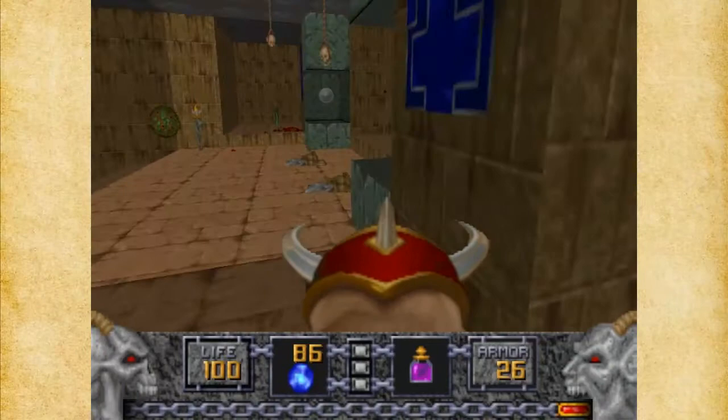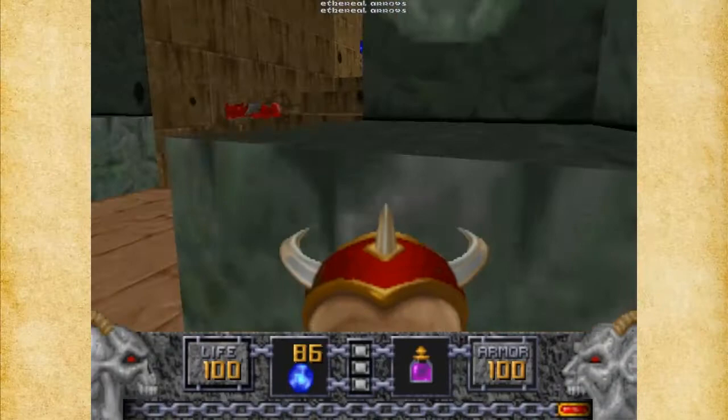We're full on health, but I would like to get some armor and more Ethereal Arrows. And I want to get the Shadow Sphere — this might be useful in this map.